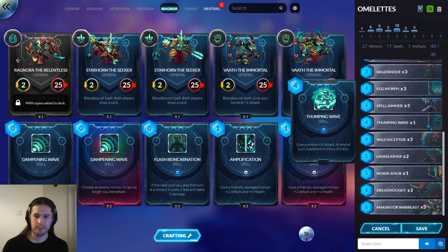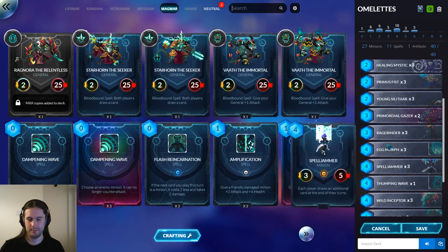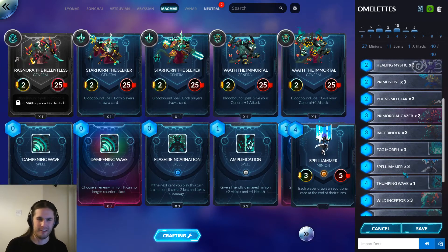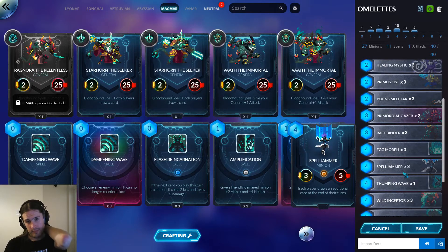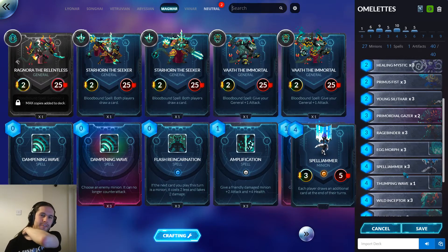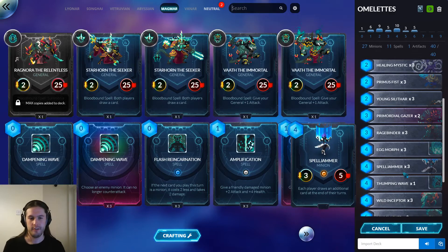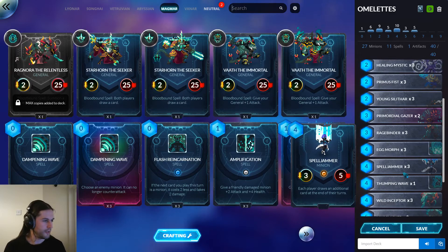There's a Thumping Wave in there as well for more burst. I don't know if this is good — it feels like it's lacking some mid-game. Like you play some two-drops, then a Spell Jammer, and then a little bit later you curve them, but I don't know if it really works out like that. Maybe I sort of want something like Dessa Horn, but the advantage of Dessa Horn is that one of your combo pieces digs for your combo — that's Tectonic Spikes. This deck doesn't have the symmetrical draw, so you have to spend a lot more slots on combo setup.